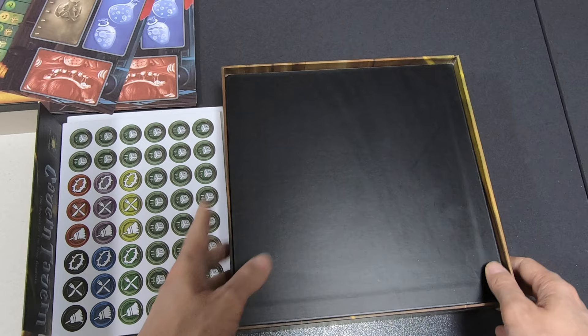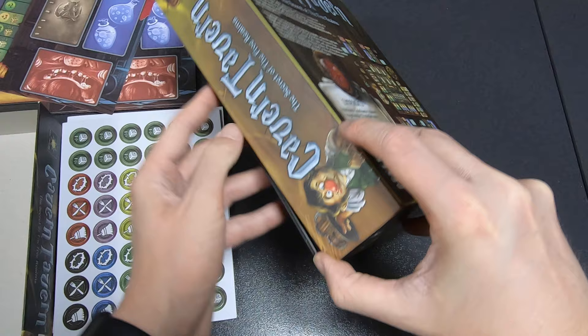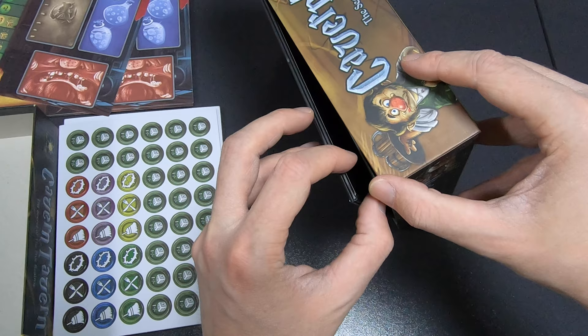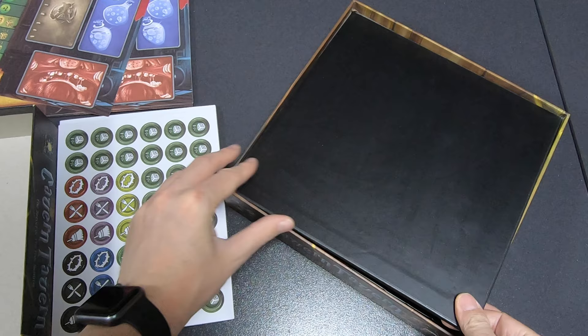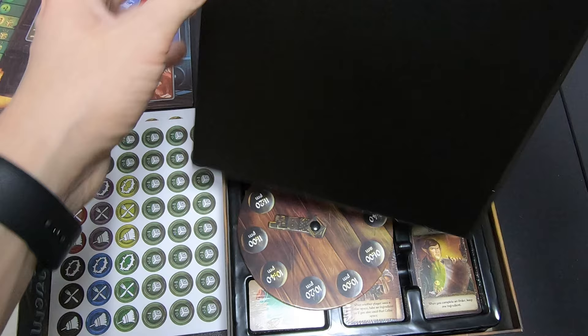I can't get this board out — I'll have to flip the box. It's a bit too tight and really stuck in there. I don't want to force anything or break anything. Got it — it was because the sides were a bit curled up and stuck behind the edge.